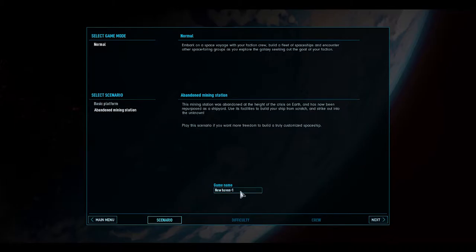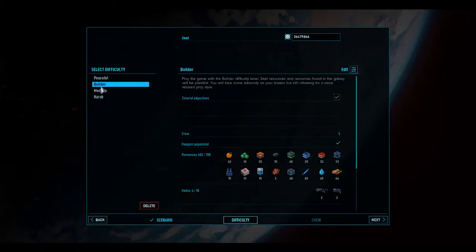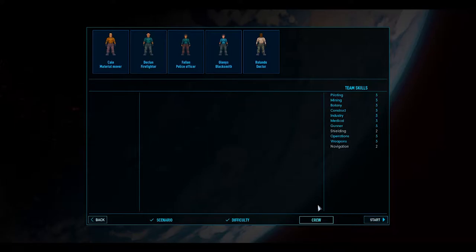Let's go with that one. Game name: New Haven One - yeah, why not. I only have a vague idea what I'm doing so I'm going to go with this build. Looking at the team skills: piloting three, mining three, they're all threes except for shielding and navigation. That seems alright.